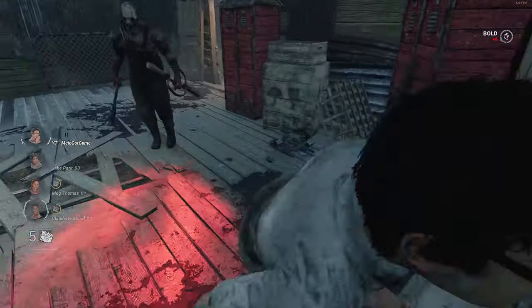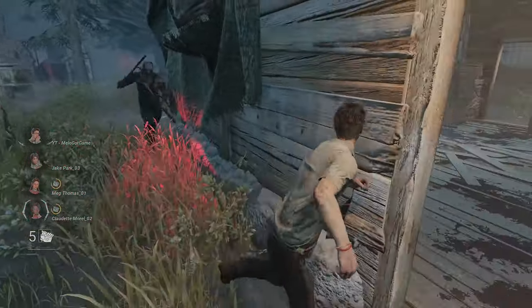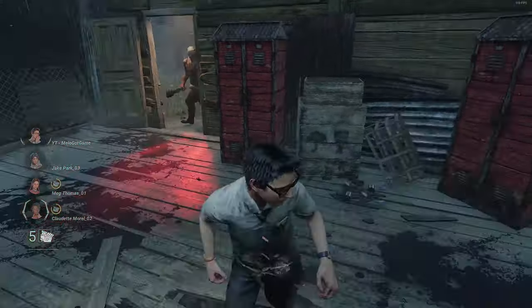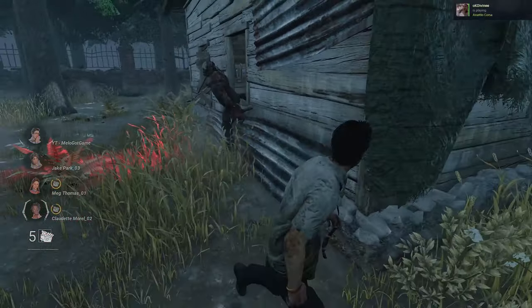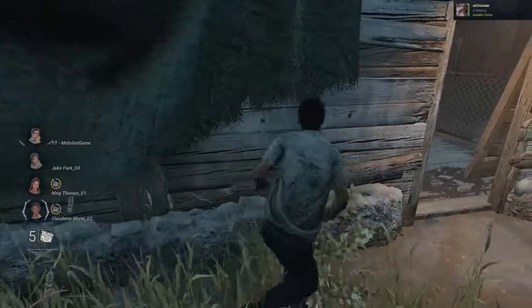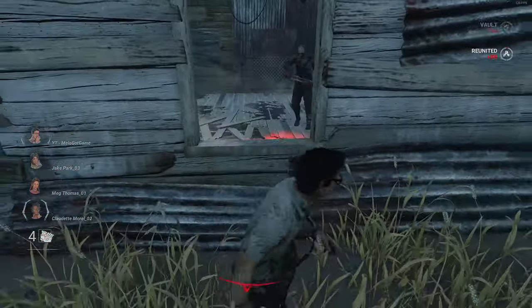Killer Shack is arguably the best tile in every Dead by Daylight match, meaning you should take full advantage of it every game. The best way to do this is never drop the shack pallet unless the window's blocked, you're already 2-hooked, or the game's almost over. Shack pallet is super strong and many of your teammates are gonna rely on it as well, so always try to vault the window 3 times until it blocks, then move to the next loop.